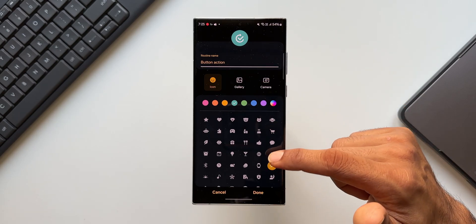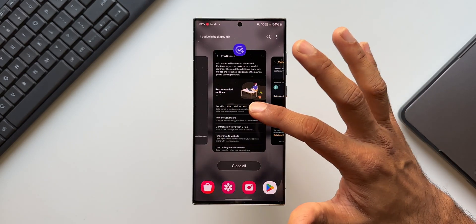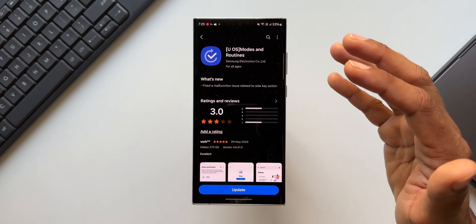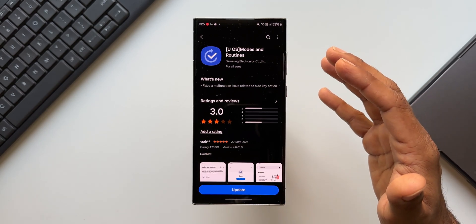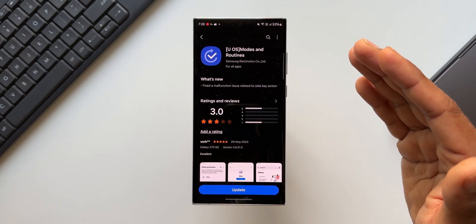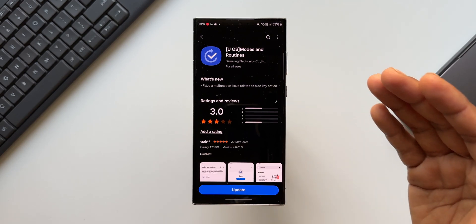Tap Save to finalize — the routine with the Button action has been created. This is how we add the button action feature to Modes and Routines in Settings. The update is about bug fixes for this feature: 'fixed a malfunction issue related to side key action.' The side key action is not available by default — you need to add it through the Good Lock module Routines Plus. If you were already using it and facing issues, this update should fix that. Modes and Routines is a very powerful feature on Galaxy phones — if you're not using it, you're not using your phone to its fullest potential.